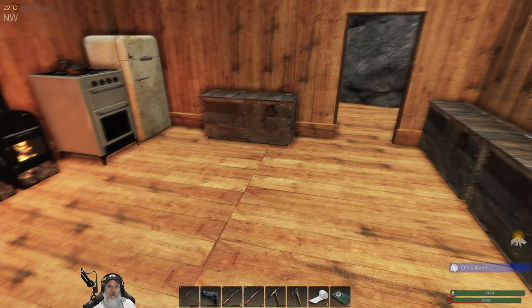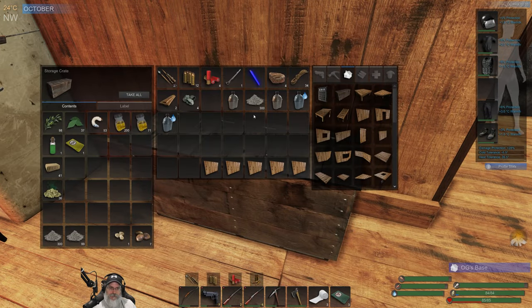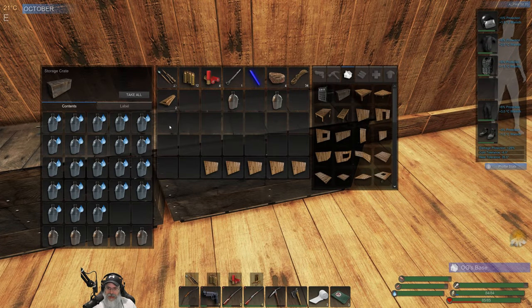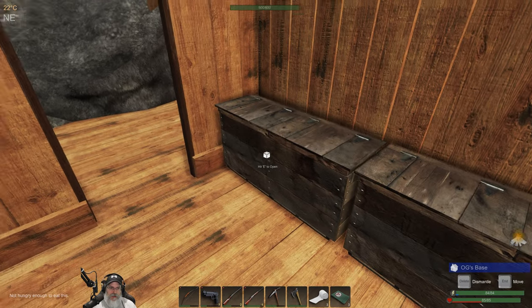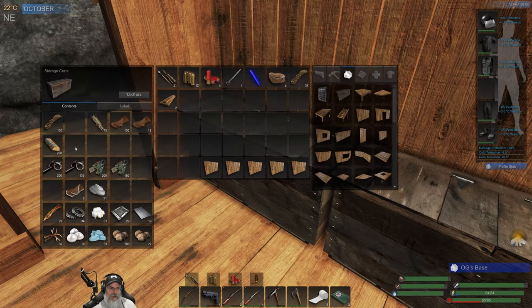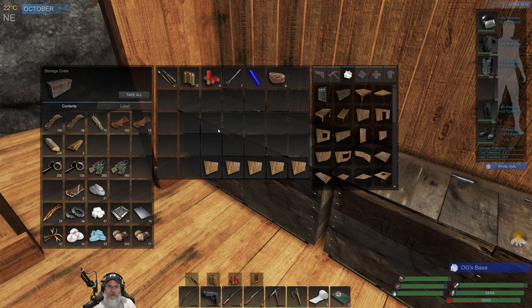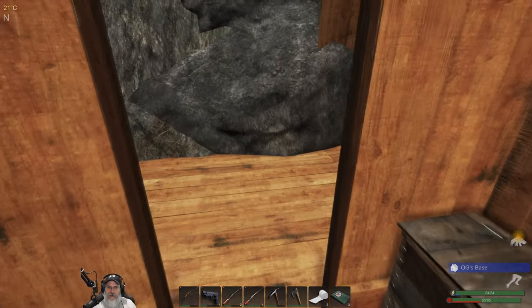I had a bunch of ash but I turned a whole bunch of that into gunpowder. These nuts I try and eat but they usually end up spoiling — once I get some more fish oil made. When these get to a full stack I usually just turn them into fuel logs, so that's probably what we'll do with those. Let's go out and put these other walls up.